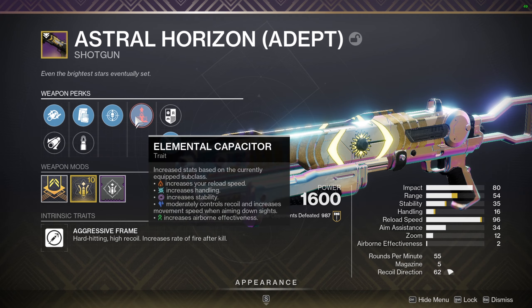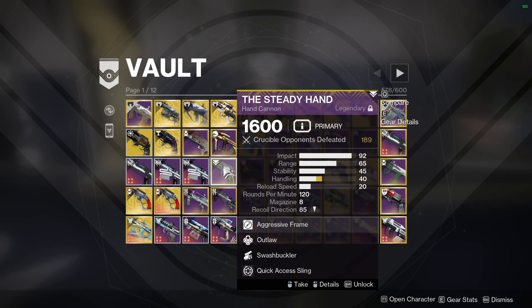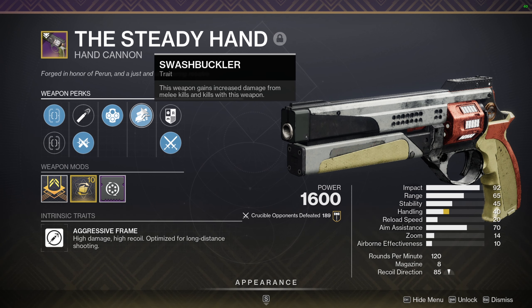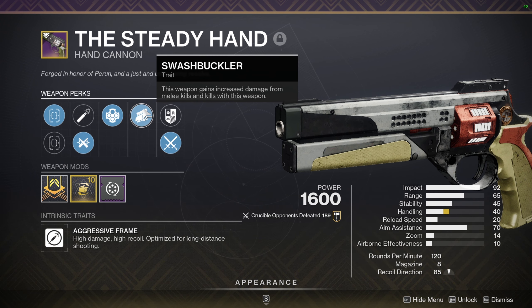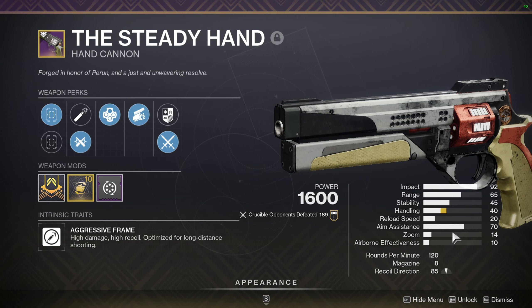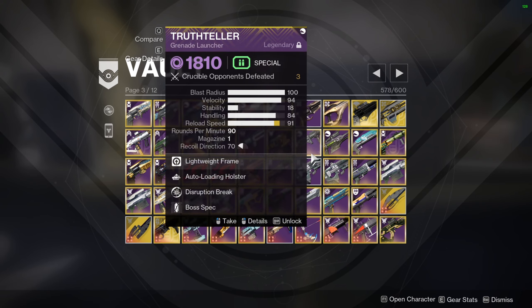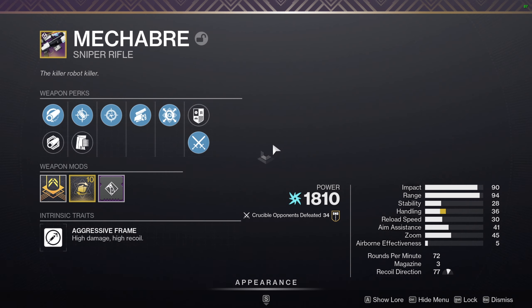I have an Astral Horizon — this is the roll you'd want to go with: Threat Detector and Elemental Capacitor. I don't think there's a reason to get anything else on it. I also have Steady Hand, but it's really mediocre. There's Swashbuckler, which lets you one-shot after a throwing knife kill or Knockout kill. If you see me on it I'm usually running arc Titan on Knockout — it's not fun to play against — or even better, Stasis lock.